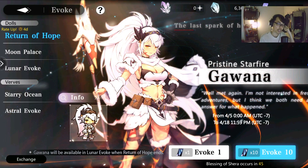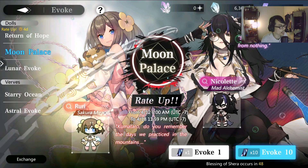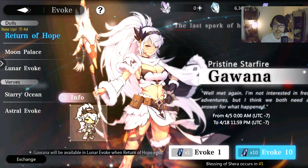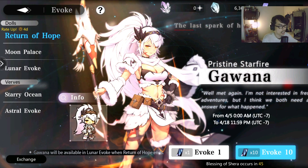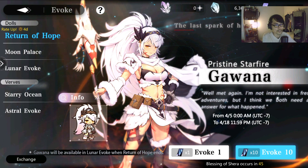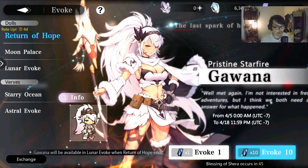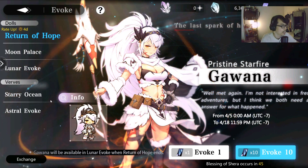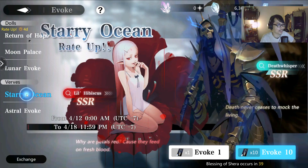As far as I know, looking at both their skills, it's nothing as amazing as what Gawana can provide. In terms of pulling a character, I would say just try to get Gawana because she's one of the better characters out right now. She's really broken — she allows me to auto the Abyss Rift easily without doing anything. I just leave it on auto, pick whatever runes I have, and she's really, really strong.